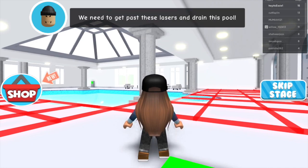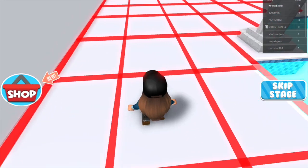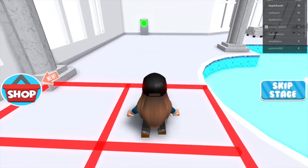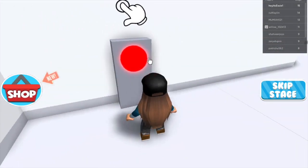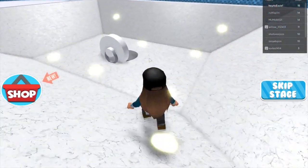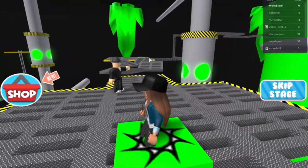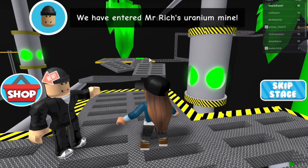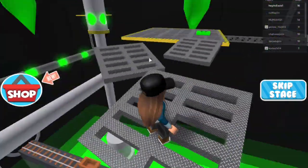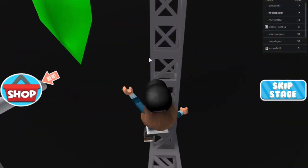We need to get past these lasers and drain this pool. Okie dokie. Why do we have to drain the pool? I wonder — any guesses, guys? Can we just go inside and swim in the pool? I see a button. Let's push that. And the water in the pool is drained — I think we have to go inside here. That was awesome. We have entered Mr. Rich's uranium mine. So a while ago we were in a gold mine and now we are in a uranium mine — how many mines are in this mansion? Mind blown.